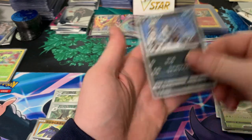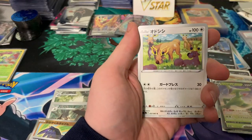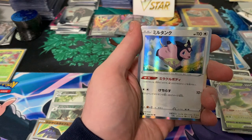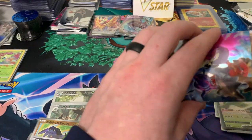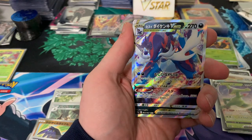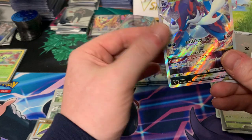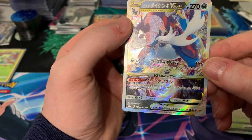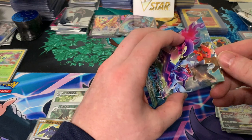We got Absol and Poochyena. Basculin, Basculin, Stantler, Quillfish evolution, a Mismagius, a Miltank, and a Vespiquen. Four left — I wonder if we got anything good. At this point, there's no character V or VMAX yet. We got Honeycomb, Hippopotas, there's another V-Star, and that's a Purugly. It's not a Samurott. That's a second V-Star. That's a lot of hits for a Japanese box.